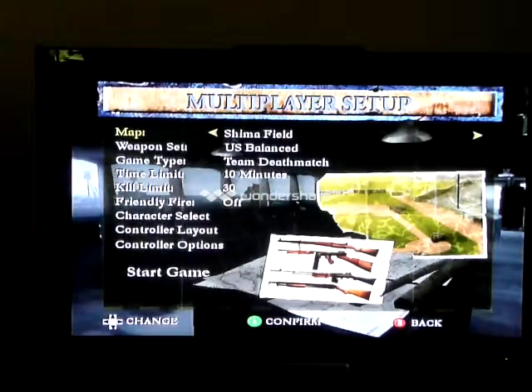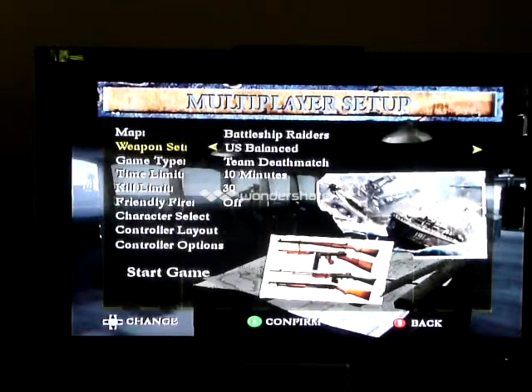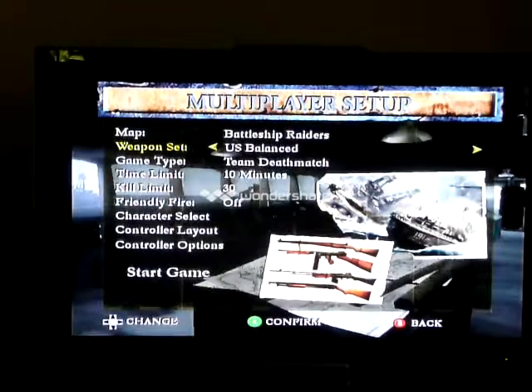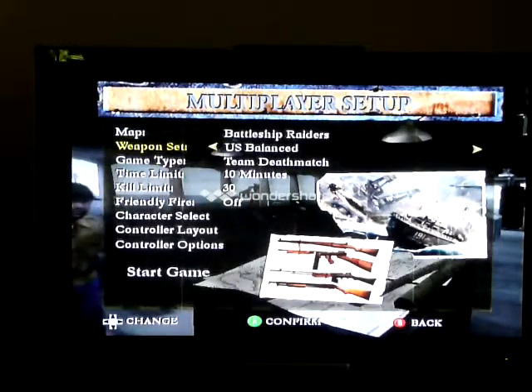So the plan is to put me and one ally against four enemies. Let's get a good one — Battleship Raiders, two battleships stuck next to each other, great battlefield. My weapon set, this could be the U.S. Balance. It's got the M1 Garand, a rifle, nice for sniping. The Thompson, a good fast machine gun. The BAR, Browning Automatic Rifle, a good heavy power machine gun. And the Winchester Shotgun, a good powerhouse.